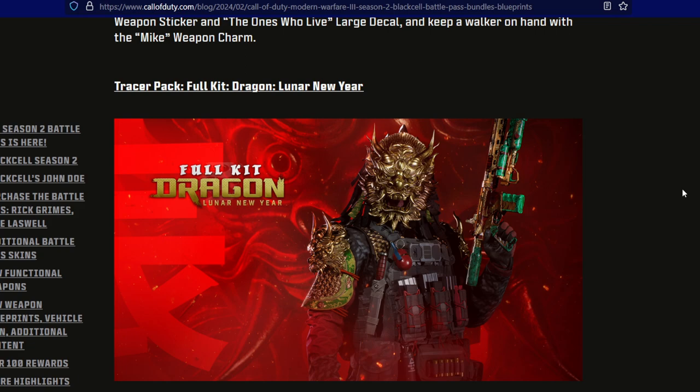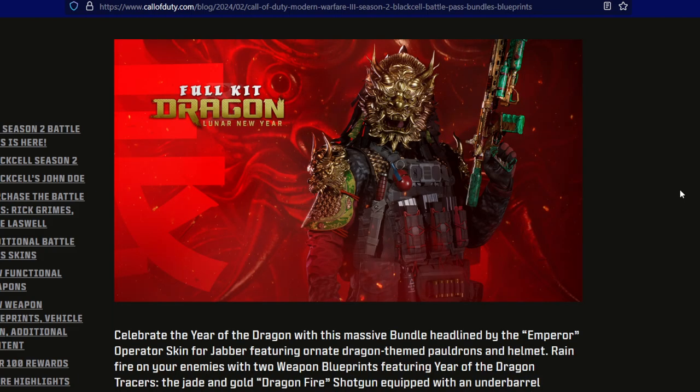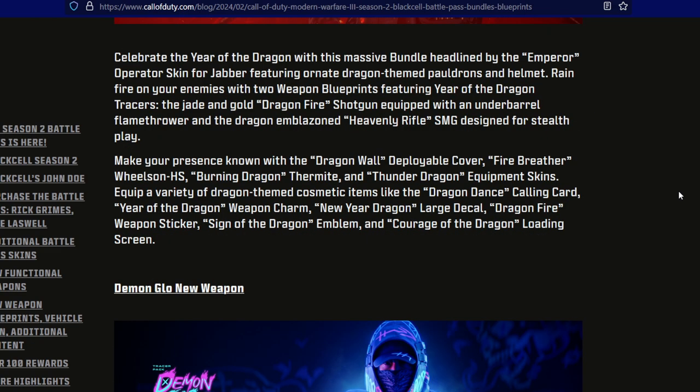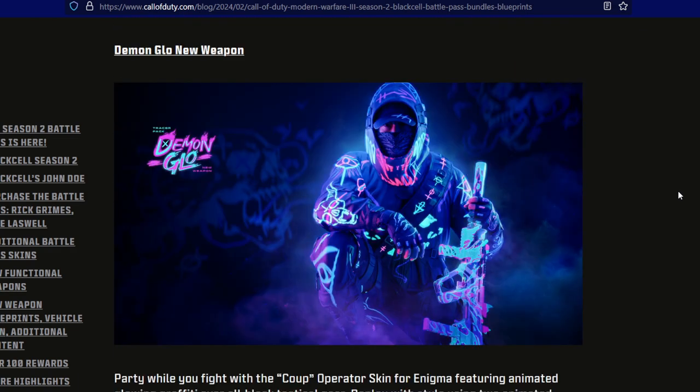Next up we got a tracer pack called Full Kit Dragon Linear New Year — it's kind of unique but it looks very cool. You get a weapon charm, large decal, emblem, a loading screen, another weapon charm, a calling card, and an emblem. Then we have the Demon Glow bundle with a new weapon — I love the vibe and the glowing aspect of this one. Not sure if we had a glow like this in Black Ops Cold War or Vanguard, but this one is amazing.